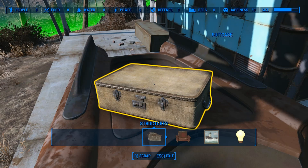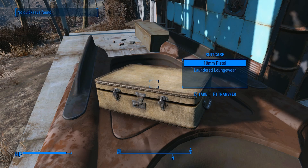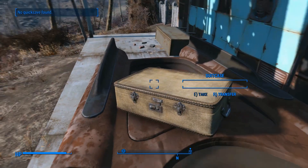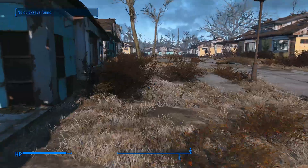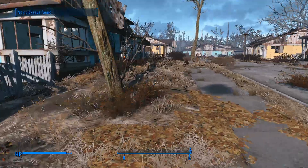Hold on. How do we get out of building mode? Oh good — there's bobby pins. Sweet. Rounds. Laundered loungewear. So wait, where did we go for the bobby pins? Let's go see if we can crack that safe. Where's Codsworth? There we go.